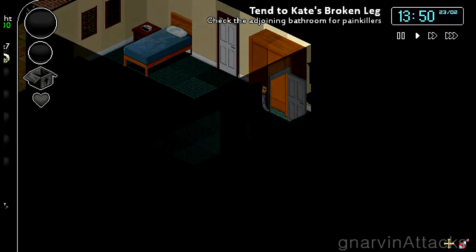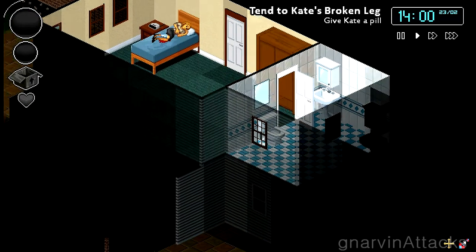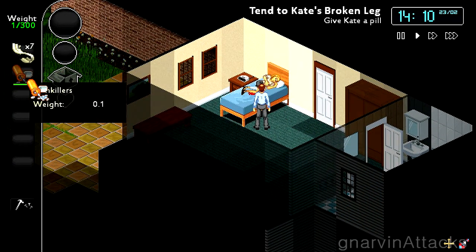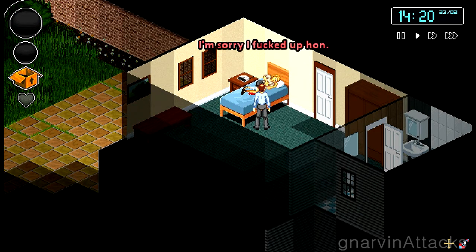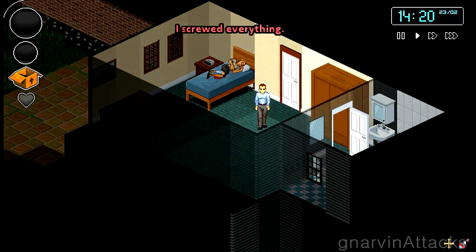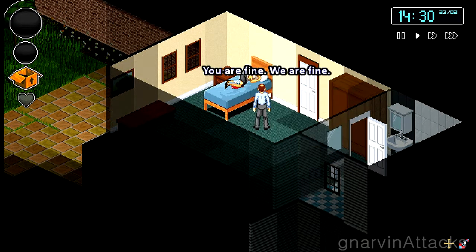We just come over this way, open this door, dish the painkillers out. There are a lot of different ways to play this game. I suppose you can just go off and do whatever you want — you don't have to actually help her at all. If you take the pillow out of this dresser and give it to her, you'll smother her and kill her. So don't do that, unless you want to kill her.